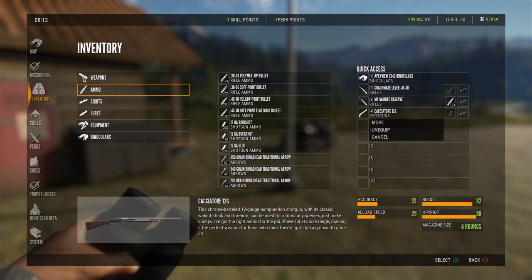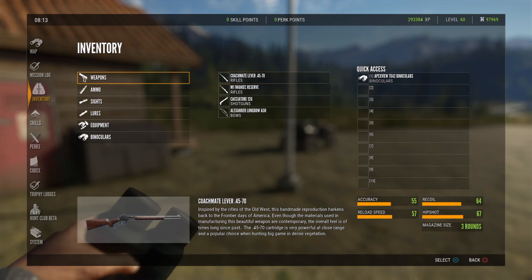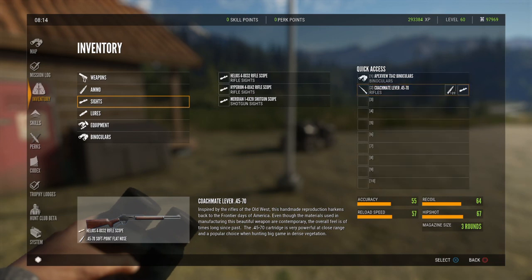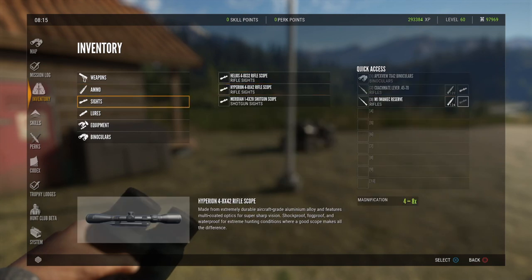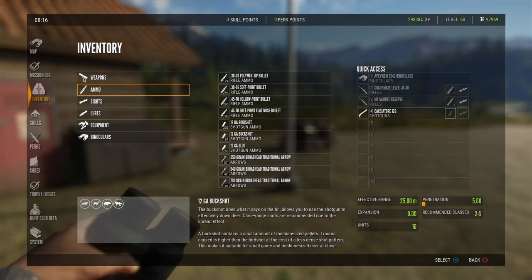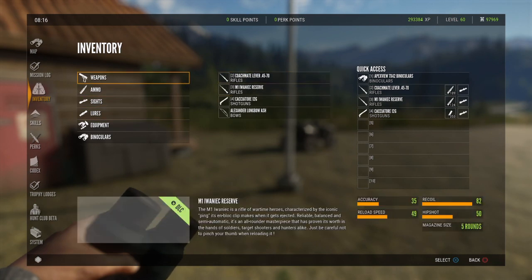If we go over here and unequip all of this and start fresh — go to weapons. Watch this: if we go to the coachmate, take our .45-70, and now I select the ammo for that, it goes right to the gun right away. If I press for the sight, it goes right to the gun right away. So I suggest setting up each weapon right away. We're going to set up the M1, take our soft point tips, then go down to the sights and grab it. You have to keep pressing over on the D-pad to select everything you want, but it's actually a little quicker doing it this way.